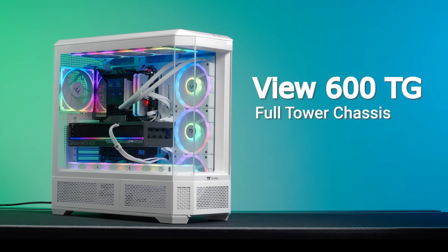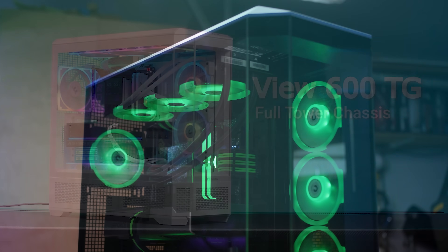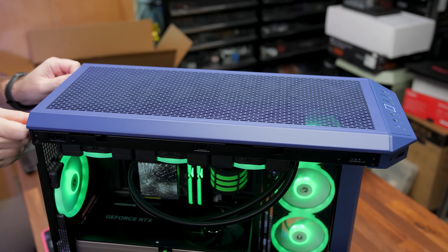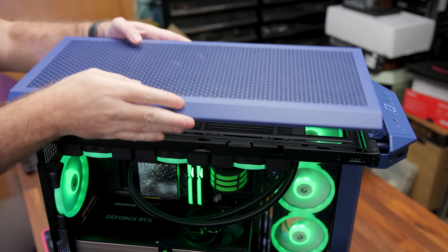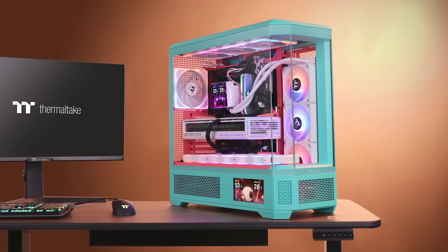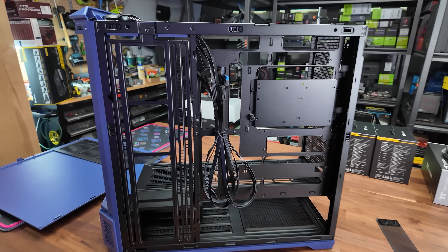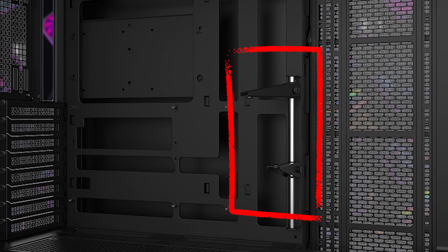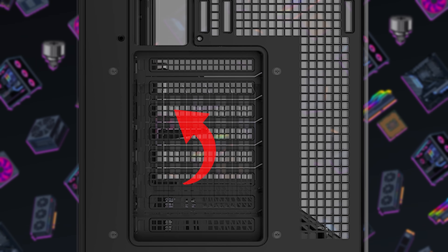Today's video is brought to you by Thermaltake's VIEW600TG Full Tower Chassis. Featuring four tempered glass panels that provide an unobstructed view of your PC, and support for massive 420mm radiators for AIO or custom cooling. Available in five distinct and unique colorways, including Future Dusk, the VIEW600TG also supports hidden connector and EATX motherboards.